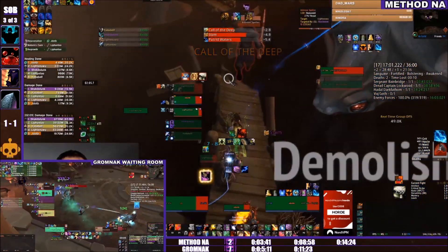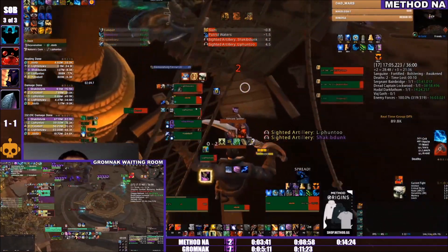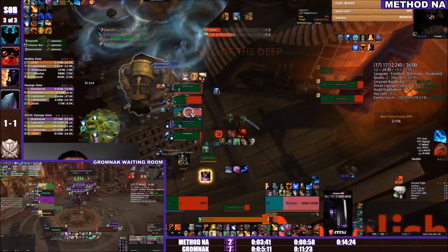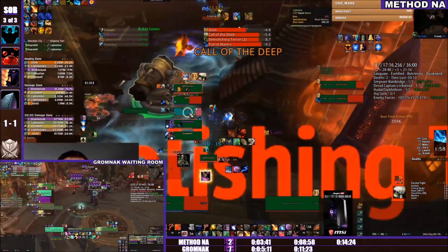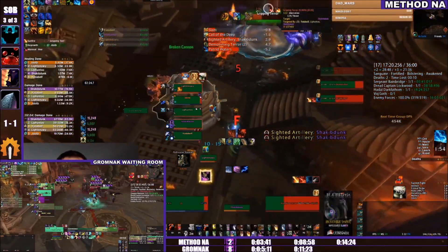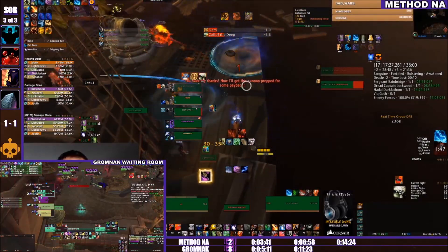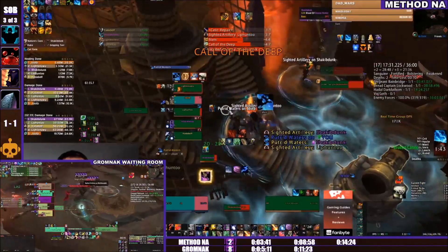Gromnak Waiting Room with a full team wipe, and they had a bunch of mobs running at them. They did so well keeping those Spotters up for so long — that 1.5 billion health Spotter was impressive. But the strategy is just slightly worse, and it really comes down to practice. There's room for that strategy to be better but it's really hard to implement well — keeping Spotters in range and useful is incredibly tricky.